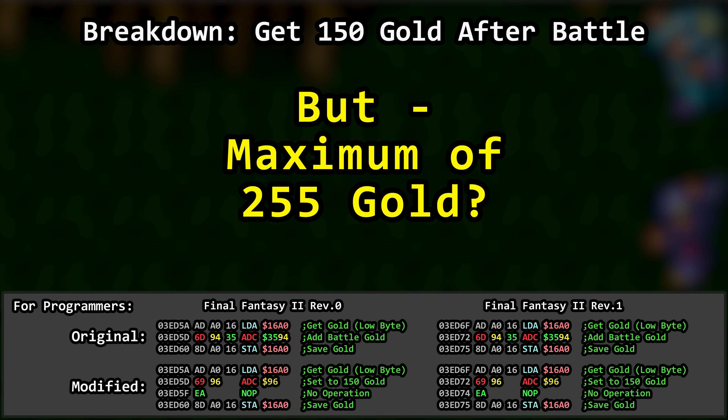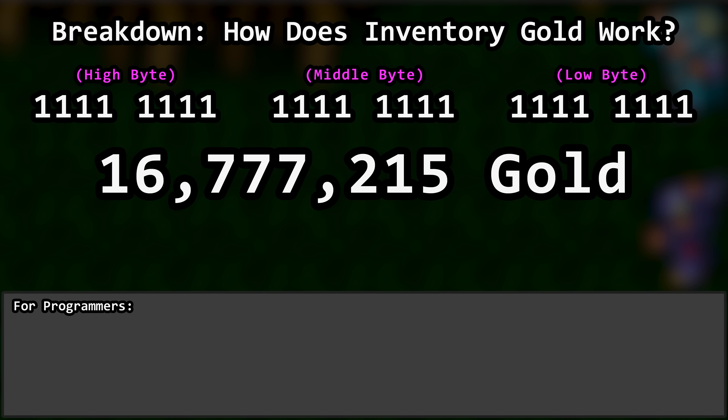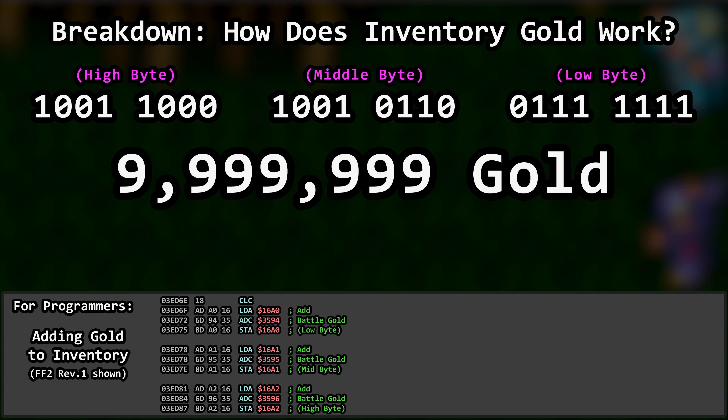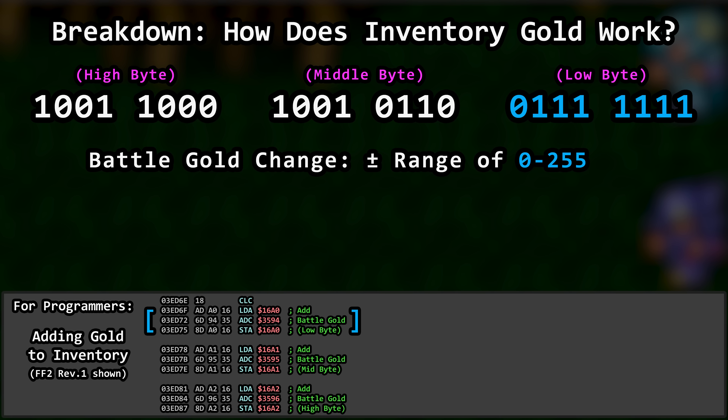But why can we only raise our winnings here at the beginning of the game to 255 gold? Well, the maximum amount of gold allowed in your inventory requires 24 bits of space — in other words, three bytes. This amount of space allows the game to store a maximum of 16.7 million gold if it wanted to do so. Unfortunately, FF2 caps gold at a measly 9.99 million. Okay, that's still a lot though. The gold won from battle is added to your inventory, and each of the three bytes has to have the addition performed separately, from lowest to highest, 8 bits at a time. These Game Genie codes only mess with the addition for the lowest byte — that's it. That limits us to changing our gold won from battle to within a range of 0 to 255.